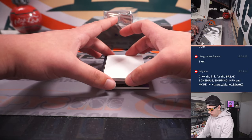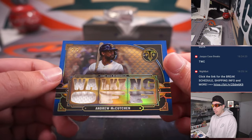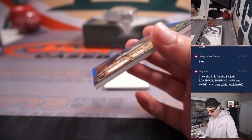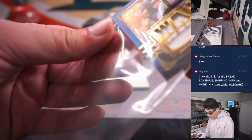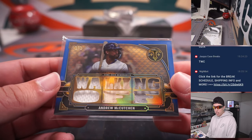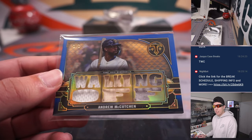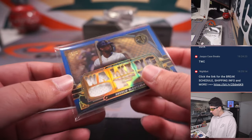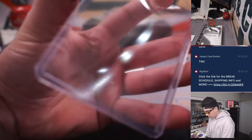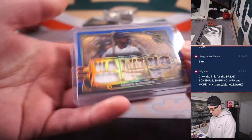Okay so we got the relic first — 3 of 3. Andrew McCutcheon walking off, looks like a triple relic — got jersey, bat, jersey — 3 out of 3, going to Milwaukee. That is Jeremy, 3 out of 3. That deserves a sleeve.